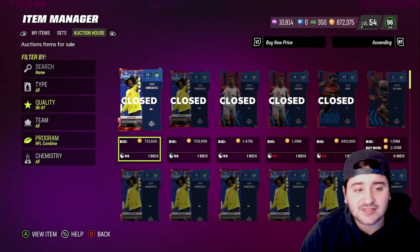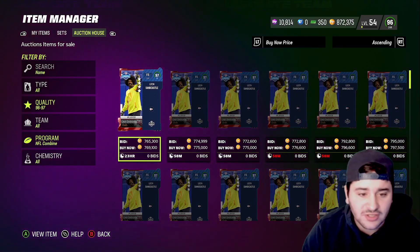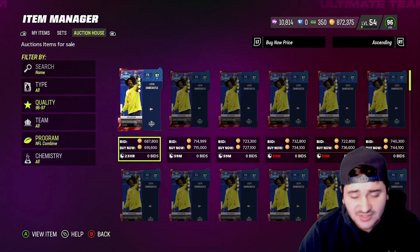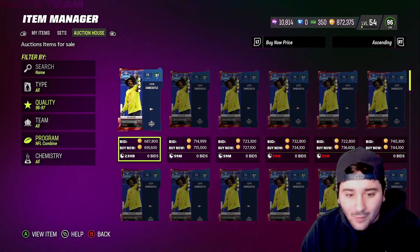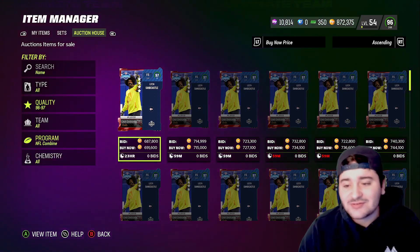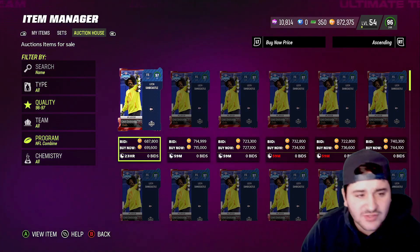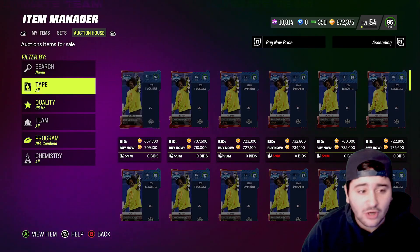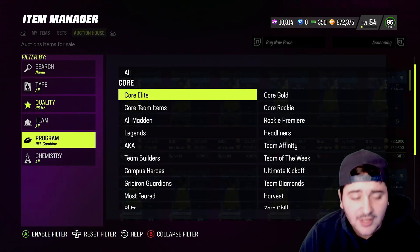Leon Sandcastle is currently going for like 700 to 70k — let's refresh real quick. I don't understand why people want to lower the price. You see a card up for like 730k, and someone puts it up for 690k — I don't understand that. Their card's gonna get bought instantly, it's a snipe price, it would've sold regardless.